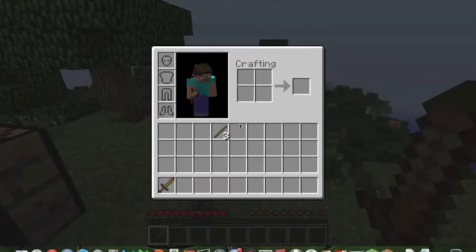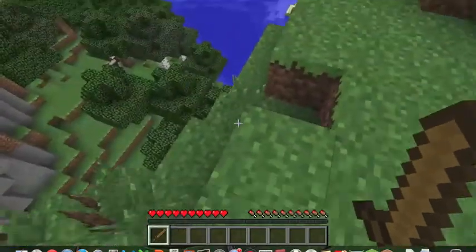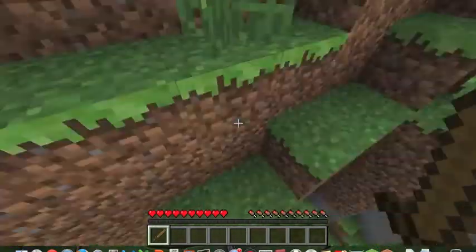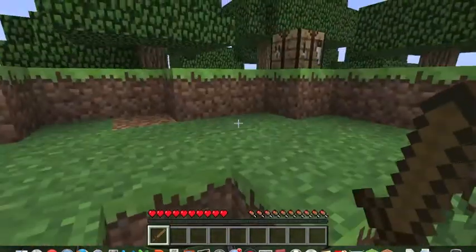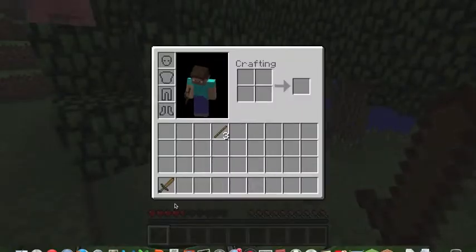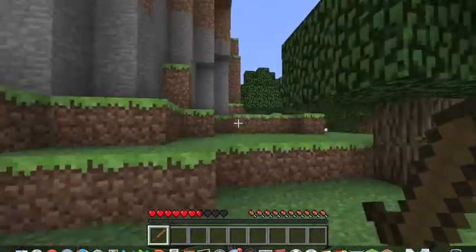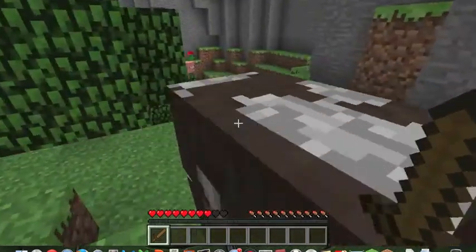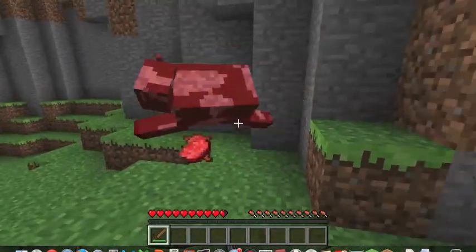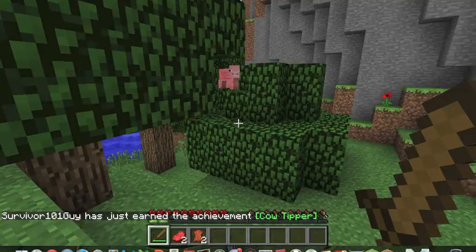Your health bar is shown on screen. You can take fall damage from falling from height. I just took a lot of fall damage right there. I used left click to kill a cow and got some meat and leather.